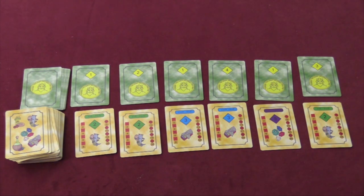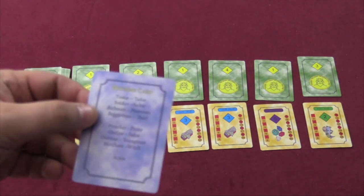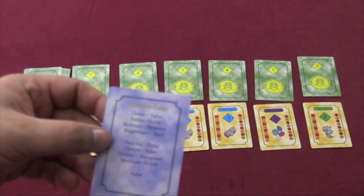The last person will have a choice between three cards. Then whoever was first player reads through the rhyme: Tinker, tailor, soldier, sailor, rich man, poor man, beggar man, thief, preacher, pirate, outlaw, jailer, old man, young man, merchant, witch, actor.